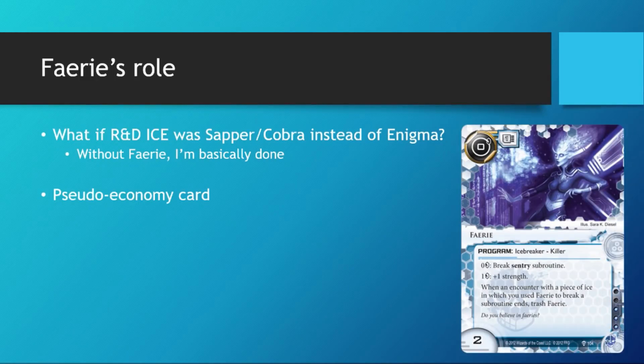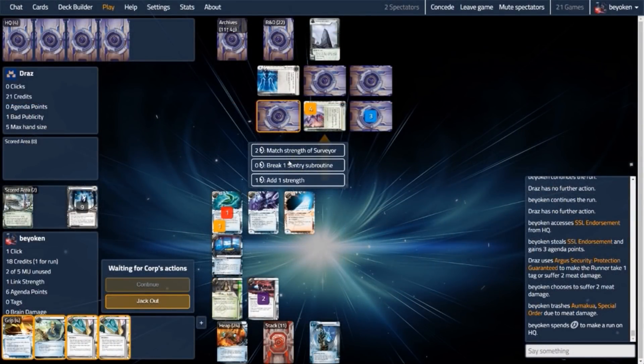You'll also notice that Fairy served as a pseudo-economy card in the one time I actually used it to break ice. Take a look at the final turn where I fetched the winning Hostile Takeover. I was on 17 credits plus 1 bad publicity when I made the winning HQ run. I had 2 choices: I could pay through the trace as usual, which would set me back 5 credits, leaving me at 12 — very tempting for my opponent to land Economic Warfare into Hard-Hitting News. Instead, with Fairy on the table, it served as a pseudo-economy card where it reduced the breaking cost of Surveyor from 6 credits — 3 to break each trace times 2 — down to just 2 credits. Against Argus, every single credit counts.